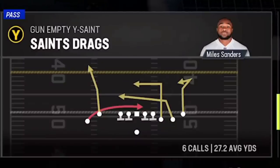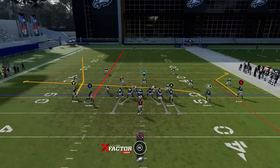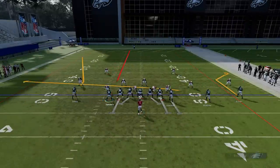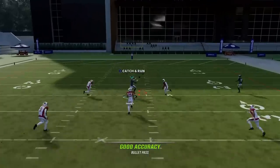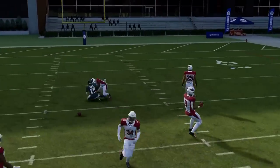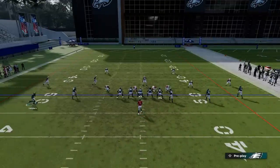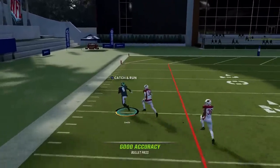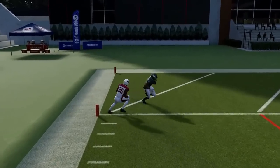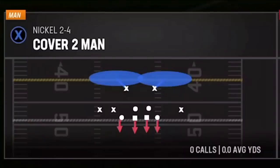Next up we got the Saints Drags. I'm gonna motion this guy in on a streak, block the tight end, and put the RB on a streak and the B on a drag. The X route here can really get open over the middle as well, although typically your running back doesn't catch the ball very well so that's not your best look. The best look is going to be the Y route — the wire out is really going to get open. The big play is an outside throw above the cornerback, outside the safety — bullet pass lead away.